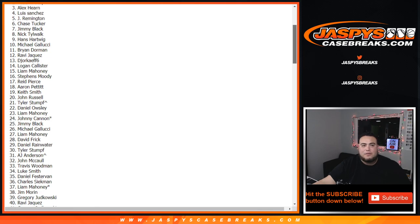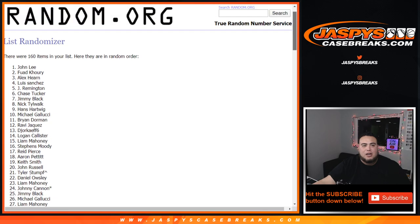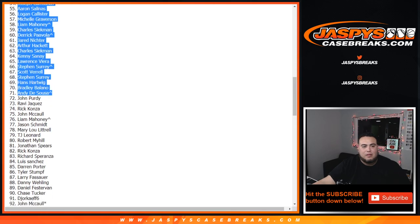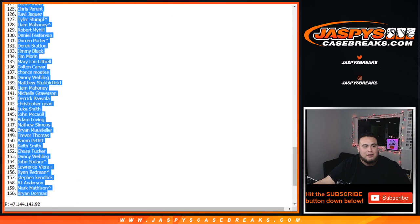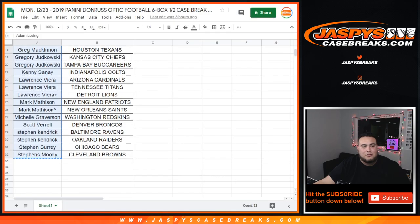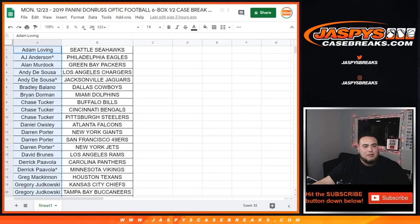Number three is gonna get $25 in break credit — Alex, you're gonna get 25 bucks. Who's gonna get $125? Fawled and John Lee. There you go. John — did you only have like one spot on this break? I think you only had one spot on whatever break you were in.